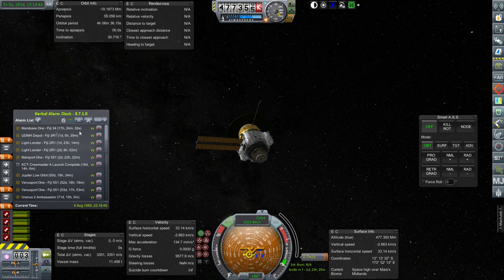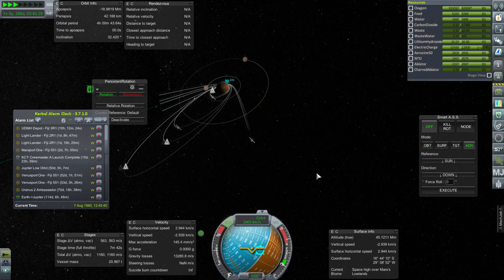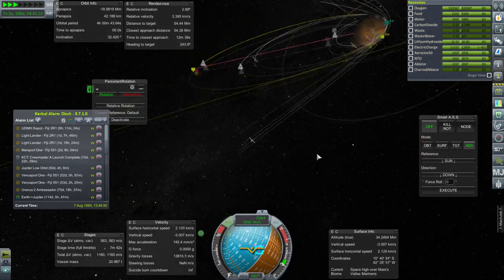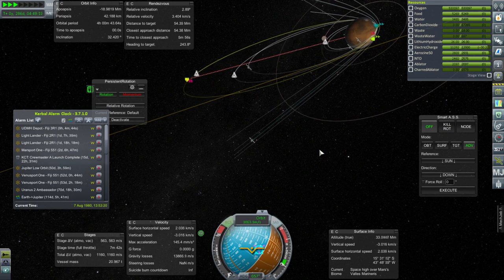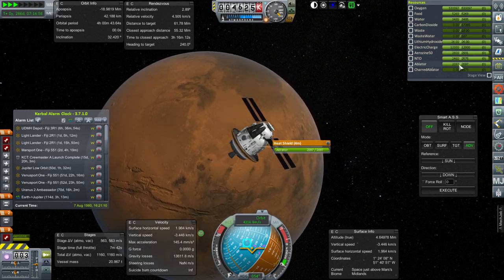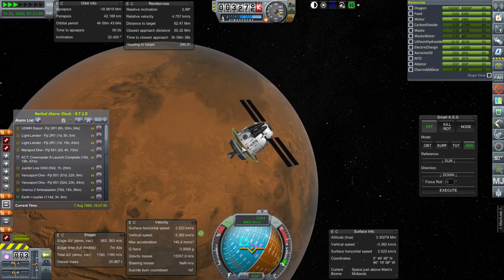Now it's time for Mars Base 1 to do its entry. Here goes arrival number six. You can see our other missions — Ares Pod A, Ares Pod G. That was quite a high orbit we captured Ares Pod A in — going to have to do something about that. The ablator: we definitely have more ablator on this supposedly 4-meter heat shield than we had on the 5-meter one, which makes me think that this is bigger than 5 meters.